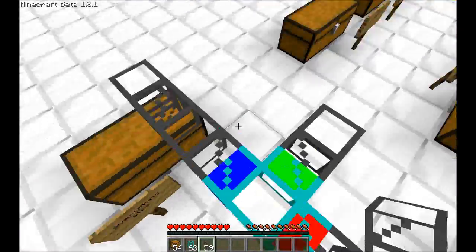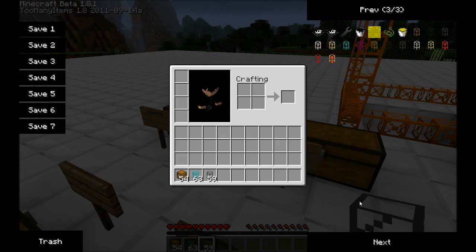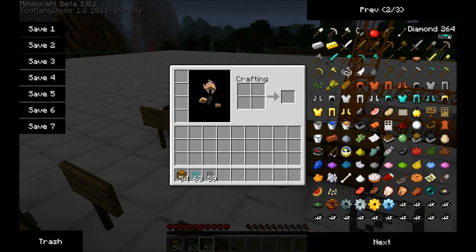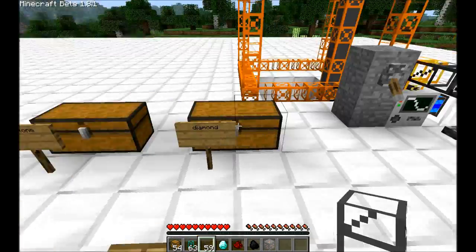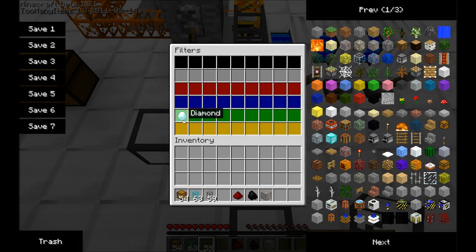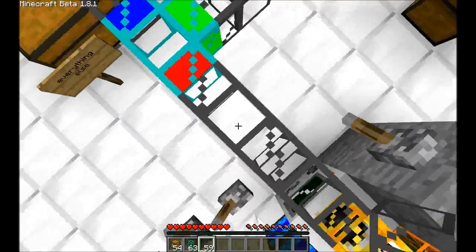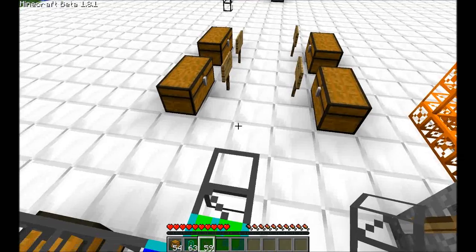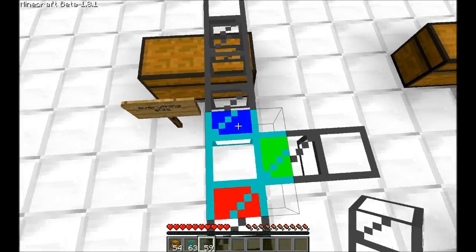If I leave it blank, it will just go out randomly like a normal pipe. But since I want diamonds, redstone, coal, and iron ore, I need at least one of each item. I will now have to place those in the green slot. This means if one of these items shows up coming in from red, then they will go out to the right. Everything else, because the blue is empty, will go that way.